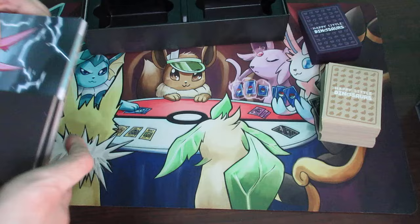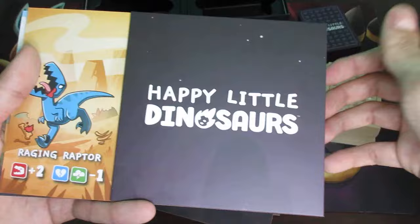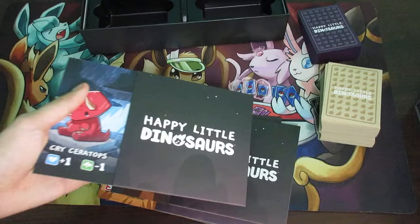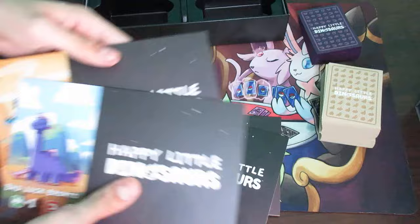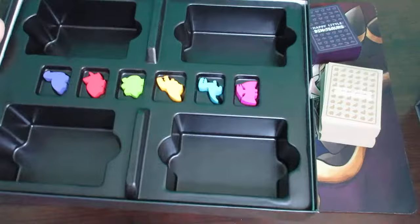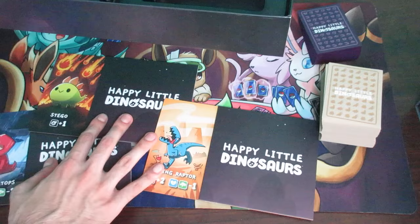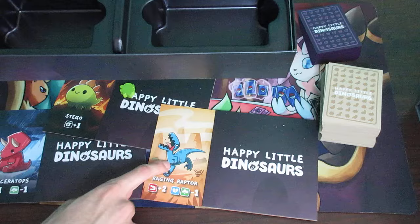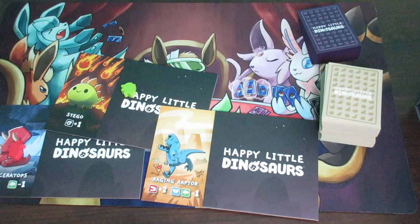I'll be showing off a three-player game, so I'm going to need three meeples. There are six boards and each player gets one; the extras go back in the box. So for a three-player game I'll take the Cryoceratops — that's the marketing mascot — and the Raging Raptor. The remaining three boards go back in the box. Meeple colors match the dinosaur color: the green one belongs to that board, the blue one to the Raptor, and the red one to the Cryoceratops. The unused meeples also go aside.